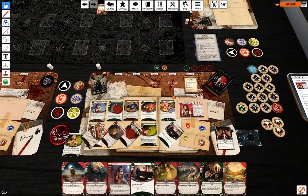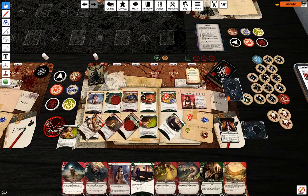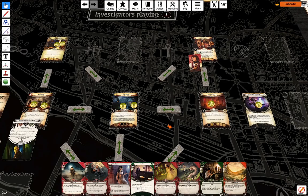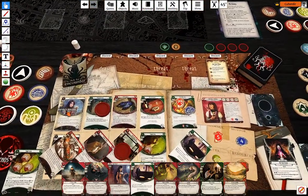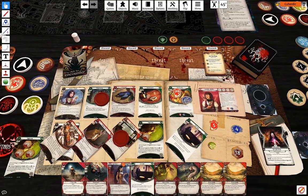My last action is just going to be — do I have anything else to do? She's not going to flip next turn, but I'm not going to discover clues next turn either. I don't want to move because I don't want to be attacked. My last action is going to be play Easy Mark.